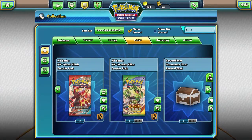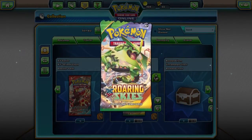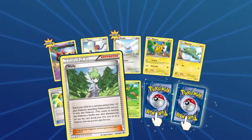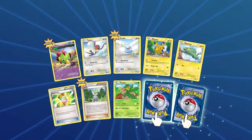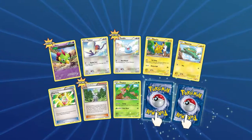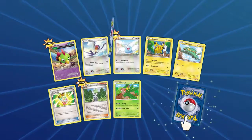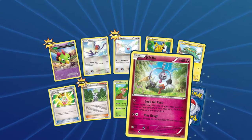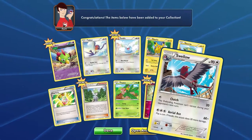I really want to open up a Roaring Skies right now. We're just going to open this up. We see a Natu, Talos, Swablu, Pikachu, Electric, Mega Turbo, WALL-E, Tropius. I actually need to add WALL-E to my thing — I want to replace my Evo Sodas with WALL-E. Also a Klefki, not a reverse foil, just a regular Klefki, and a rare Swellow.